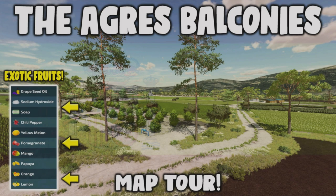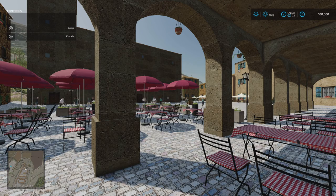Welcome to this look at a new mod map on Farming Simulator 22 with me, Mr. Searly P. I'm here on the Agres Balconies. This is a new mod map by JM Gaming. It came out Friday — it's been a busy weekend with mods and maps. 527.12 megabytes to download. This map is set in the southeast of Spain, a stone's throw from the Mediterranean with Alicante and Benidorm just to the southeast.